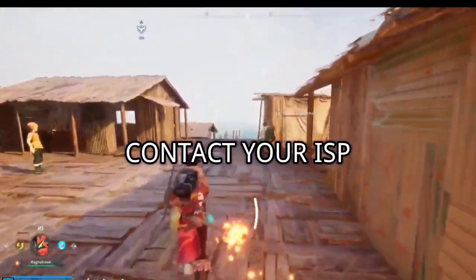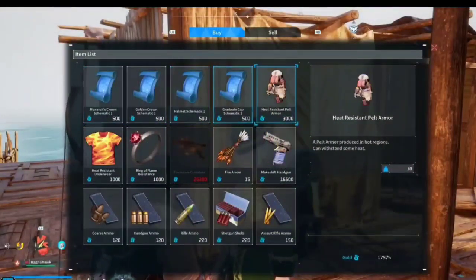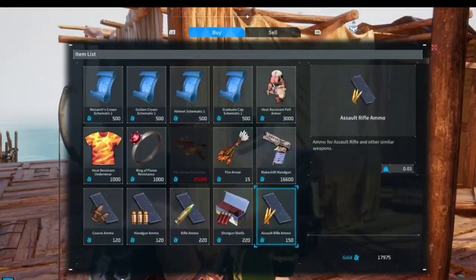4. Contact your ISP. When all else fails, reach out to your Internet service provider. They can troubleshoot and fix any persistent connection problems.